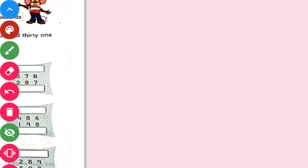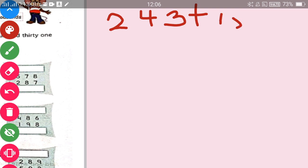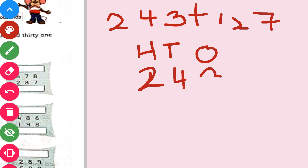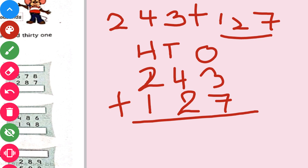Suppose I have to add two numbers: 243 plus 127. So what we will do first? We will write 1's, 10's, 100's. Our first number is 243, so we will write 2, 4, 3. And what we have to add in 243? 1, 2, 7.